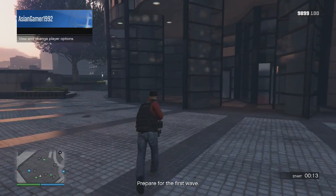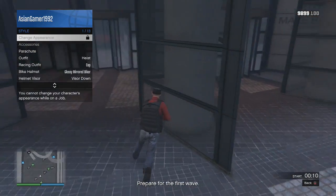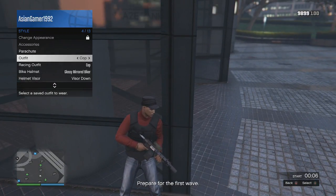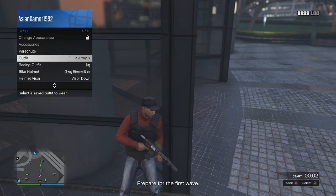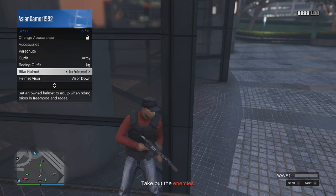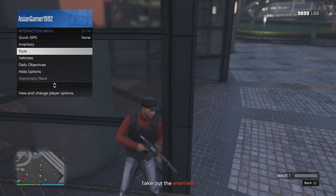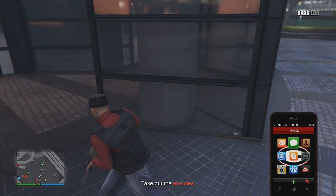Once you load up the survival, you want to go to style and scroll through your outfits for a few seconds. Then scroll through your helmet for a few seconds, and also scroll through the visor too.